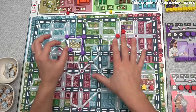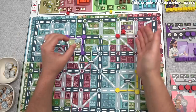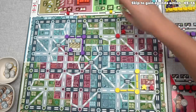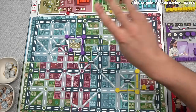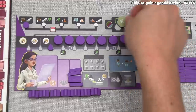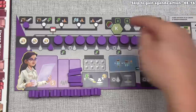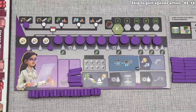The reason we want demand tokens is prestige. At the end of the game, the person with the most prestige wins, and we're going to gain prestige equal to the rightmost number that has a demand token under it. By gaining that one, we just got three prestige. If we get a second demand token, we'll gain three more, then four more, then seven more, and then eight more if we get that fifth and final demand token.